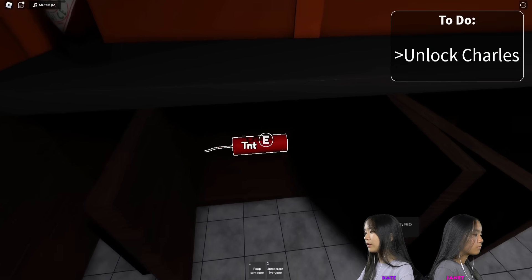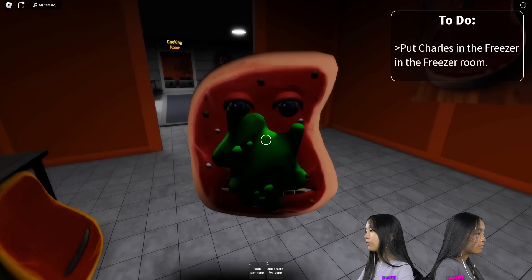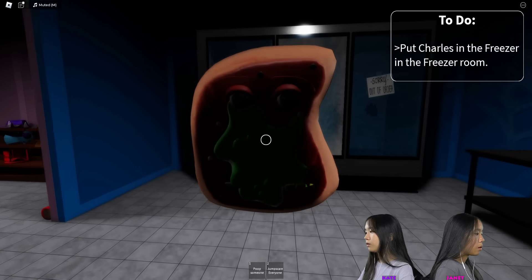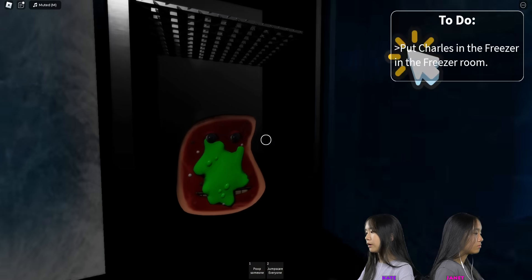Unlock Charles. Found a TNT over here. I unlocked Charles. Where did he go? He's on the floor here. Put Charles in the freezer in the freezer room. Right here. Is this the freezer? I'm gonna open it. It's out of order. There you go.